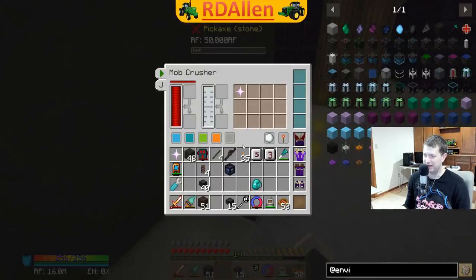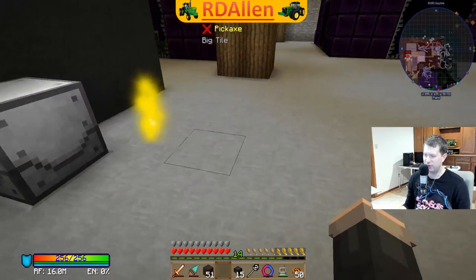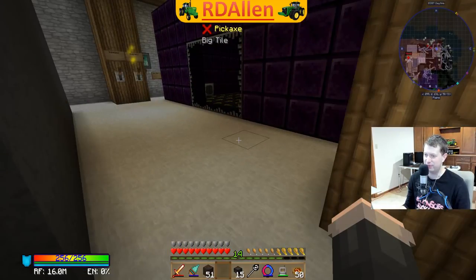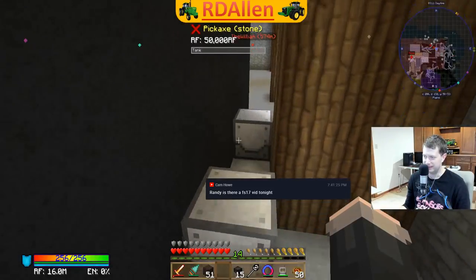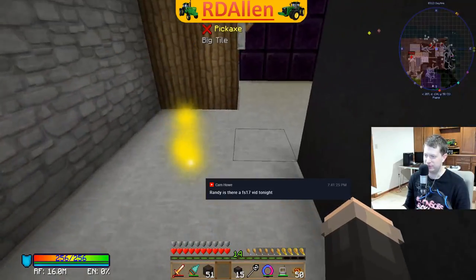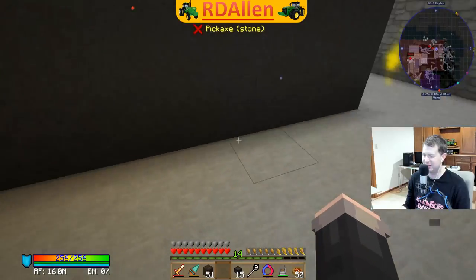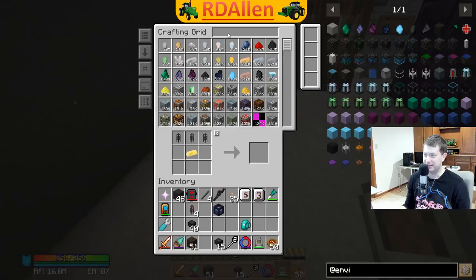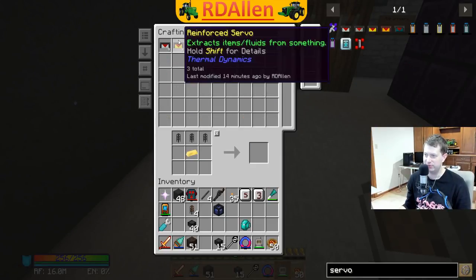One of these should have gotten a nether star. No sulfur though - unless the sulfur ended up in a different crusher. There's some essence again. No sulfur - that's fine, I don't really need sulfur. Cam confirms there is a Farming Simulator 17 video tonight. We're going to need a couple more servos here to pull those items out.